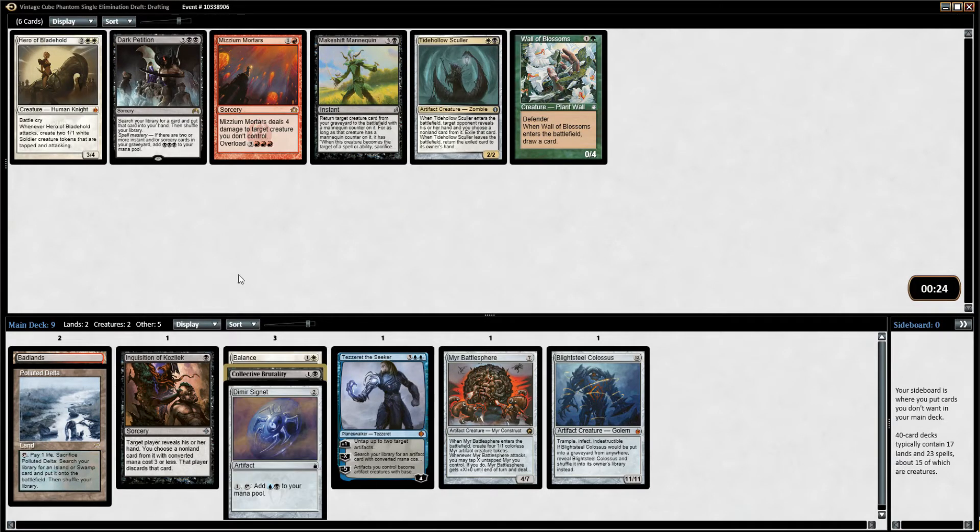Black-White Hatebears is certainly open from last week. Balance, Brutality, Inquisition, Tidehollow — all coming back around. I'm going to take the Dark Petition though. We might be able to use that for something, and searching things up out of your deck is always powerful.